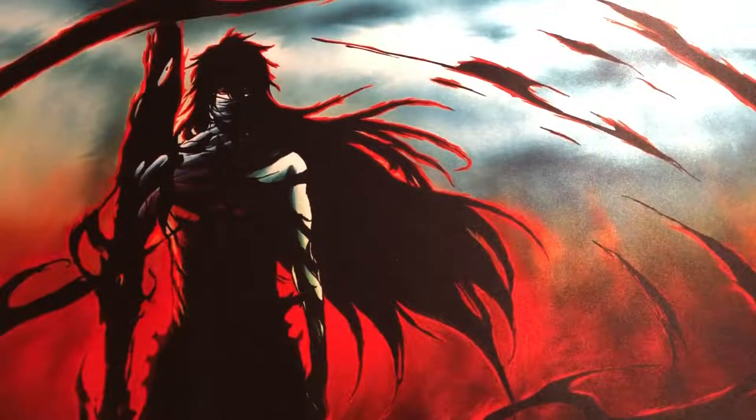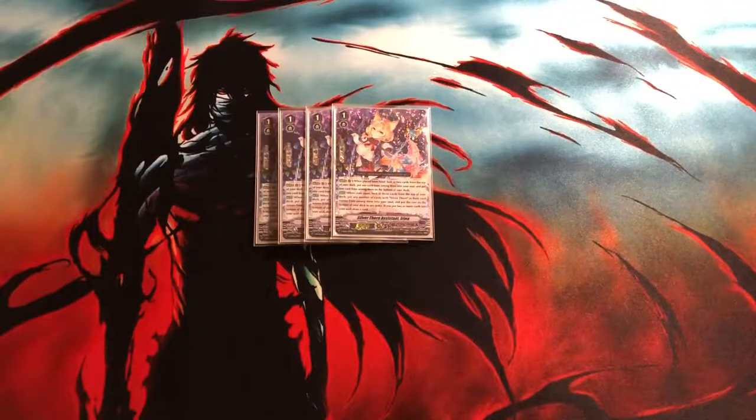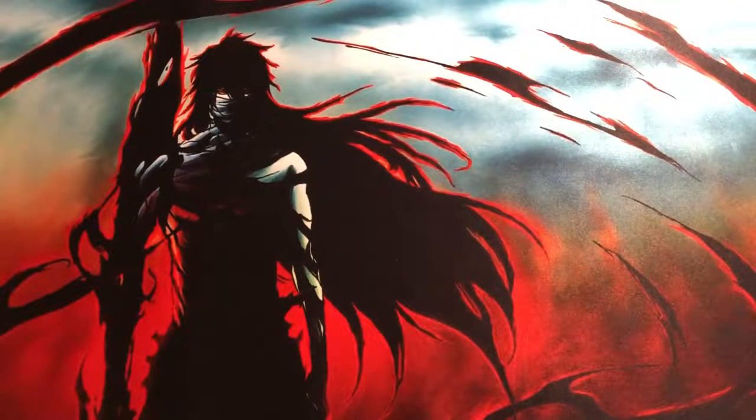On to the Grade 1s. We have four copies of Arena to start off. This is probably no surprise — this card is your main ride target for Grade 1, as well as being able to fill your soul in later stages of the game when you call it from hand. Unfortunately this card suffers from being not so useful after the Grade 1 ride, but because it's a 10k shield, it serves as a go-to card for guarding.